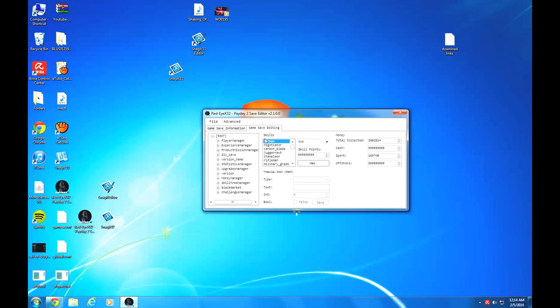Let's get the game save open. This is what you'll see. Here you can edit your stats with total money collected, the cash you want to have, the offshore account balance, and how much you've spent.